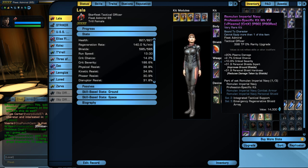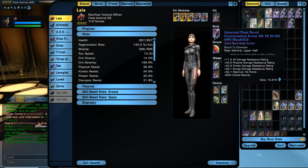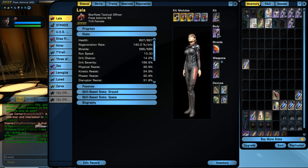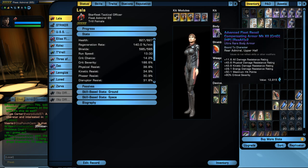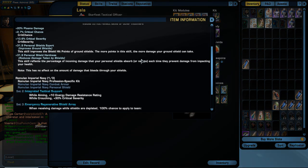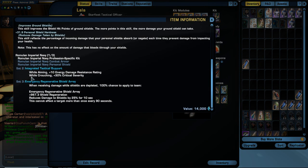I'll go over what I have here. I'm using the Imperial Navy kit, which gives you critical severity and critical chance — it's the only one I've found so far. It's just one mission run-through, the first mission of the Iconian arc. This is kind of the new piece I feel like I've found — I'm able to modify what most people are using. Most people are using this along with the armor that goes with it, giving the set two-piece bonus.